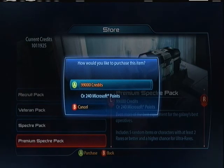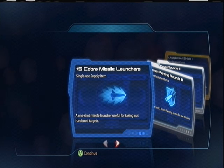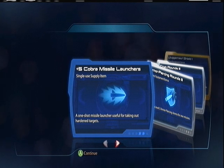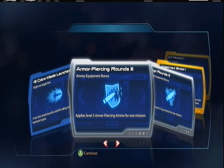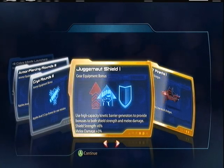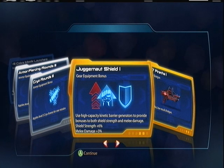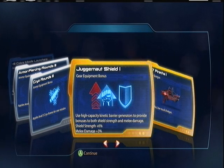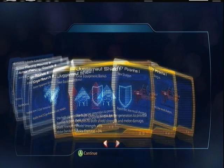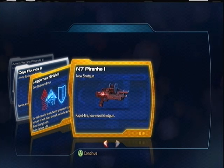Grinding for credits takes so long, just agonizing. Venom Missile Launchers, Armor Piercing three, Cryo Rounds three, Juggernaut Shield — I wonder if this is new. High capacity kinetic barrier generates a bonus to health, shield strength, and melee damage. Oh, the Piranha — I tried this gun out yesterday. It was pretty good, I liked it. It's an auto shotgun basically, the range isn't that great but it does pretty good damage.